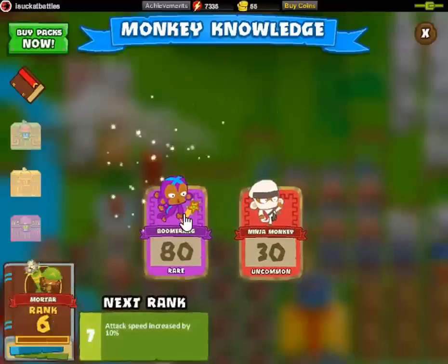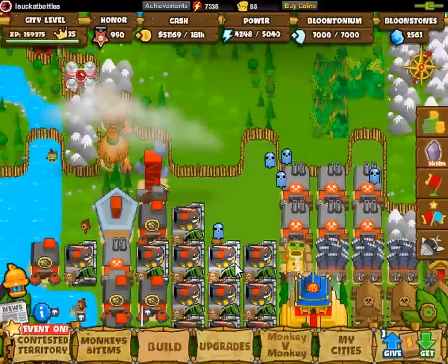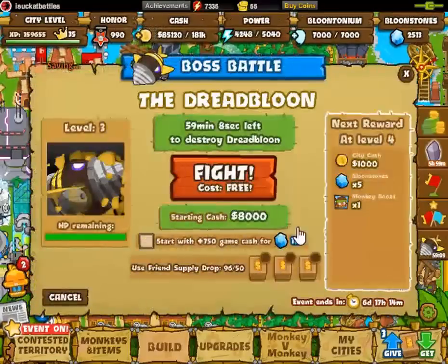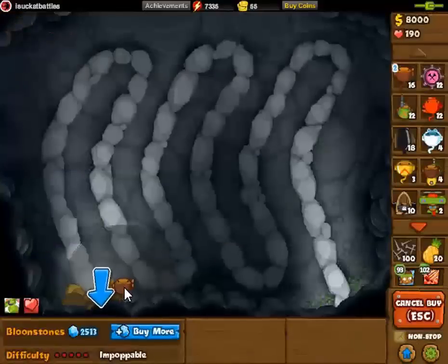I'll go ahead and start off the discussion. I've heard people say the Bionic Boomer is a decent choice, but as you'll see later it really doesn't do a whole lot of damage. Dartlings with balloon-ionium darts — well, maybe, though a tad bit expensive.